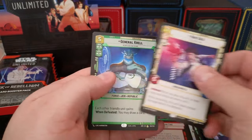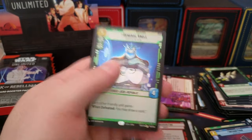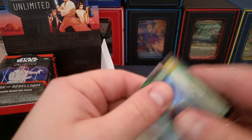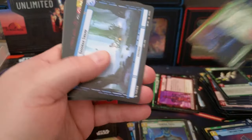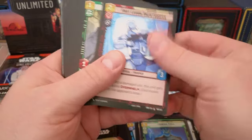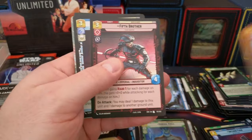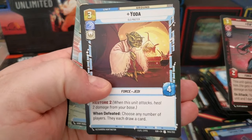Han — oh, we got a rare foil, General Krell. I'll throw him in a sleeve. I probably should throw that Darth Vader in a sleeve too, that feels pretty good. Rare Emperor Palpatine — it feels like that would be a pretty fun leader to build around. Yoda in hyperspace — I love the art on that.